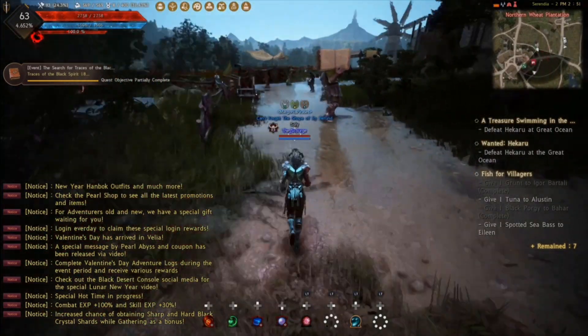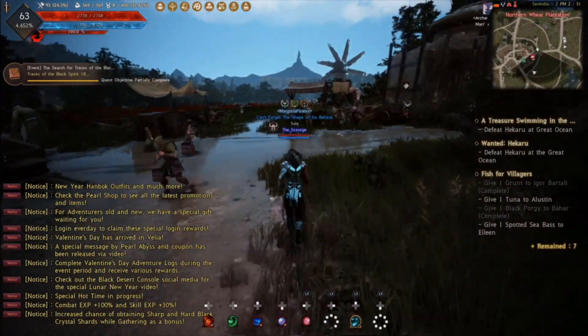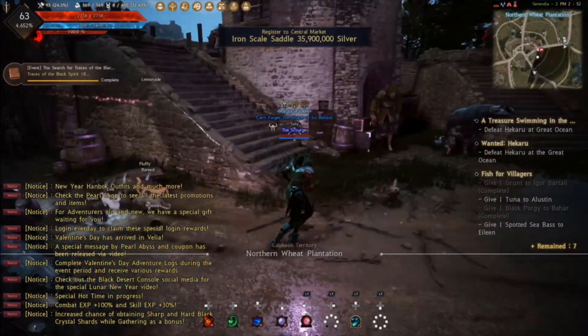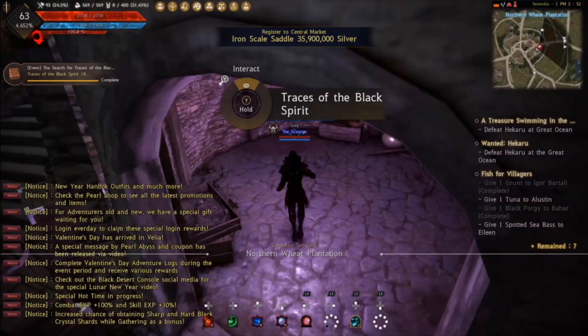Now we're going to go back inside now that we've got those three. And again there's the archaeologist. And to the left here, inside this building, you'll find your fourth trace.